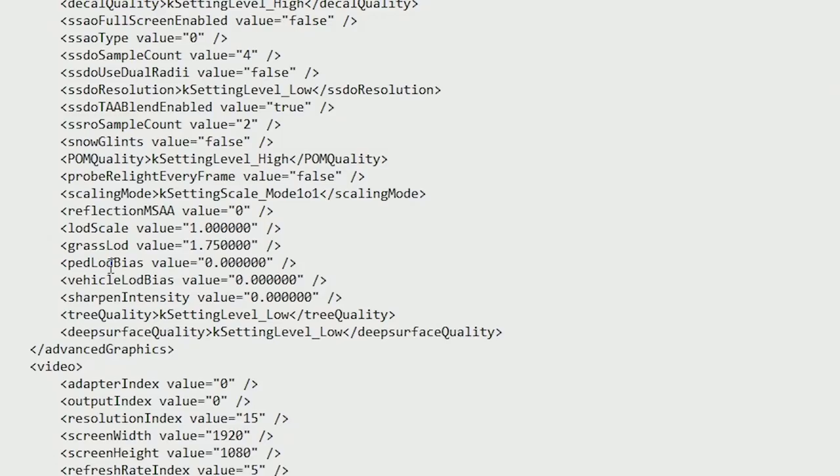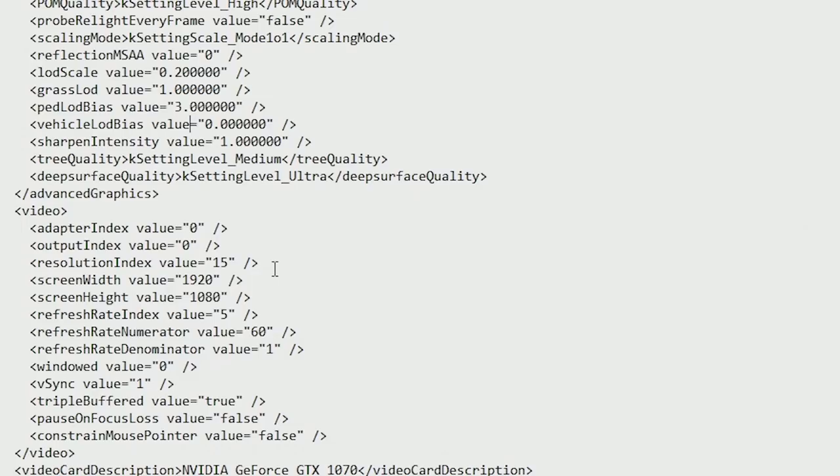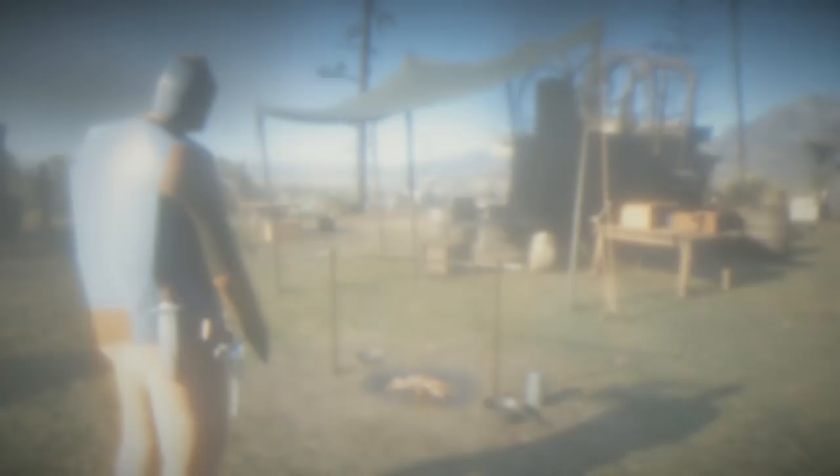Into the load bias. When you go down to the load bias it typically needs to be positive in order for it to make a difference. If I do 0.2, and then pedestrian load bias — maybe make that 3.0. Wait, when I watched the GTA one you had them at negative. Maybe do negative. So that's three. Let's just mess some stuff up — that's all I can say.